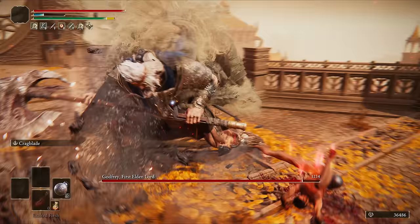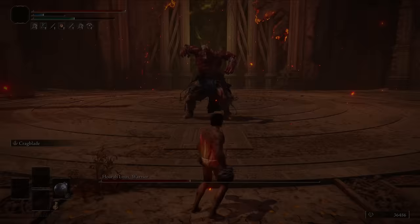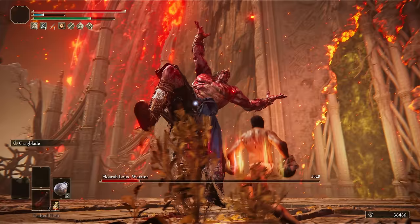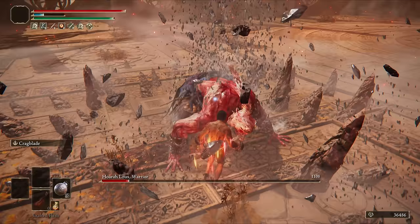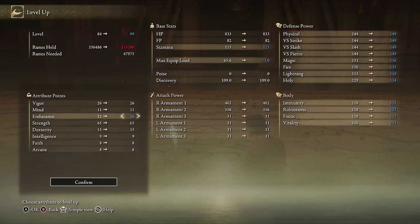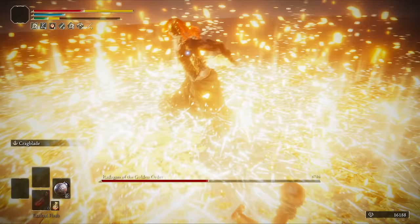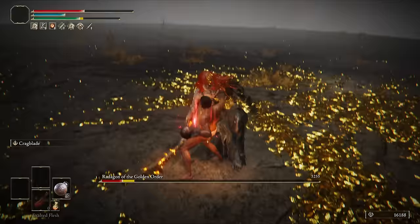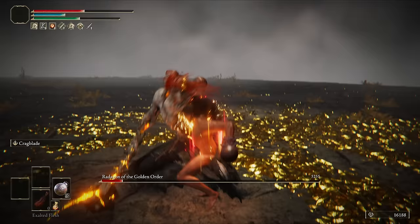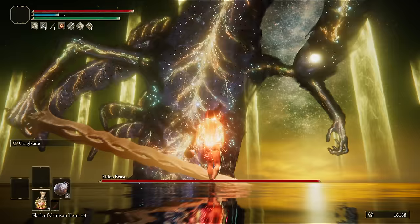Hoarah Loux is completely scripted no matter what. Hit him after that first attack and he'll go into the stomp — dodge the stomp, a single R1, dodge the second slam, and the fight's over. For Radagon, brute force three charged attacks at the start and tank the stomp. Dodge the chomping attack and the fight's over. And for Elden Beast, just spam charged attacks.